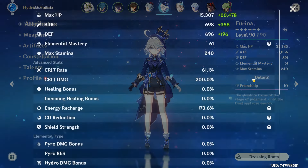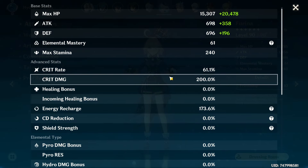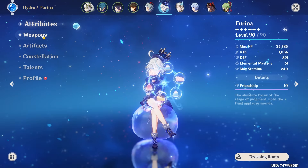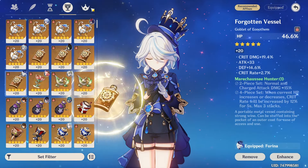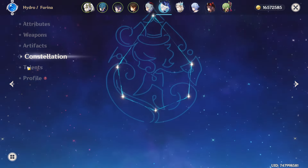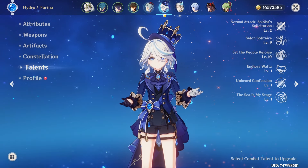Farina on the other hand is on 61 crit rate, 200 crit damage exactly - which is also a satisfying number - on 173 ER, R5 Golden Troupe, HP/HP/Crit Damage as you would sort of expect. C0 with 2/9/10 talents.